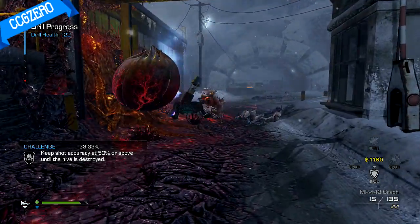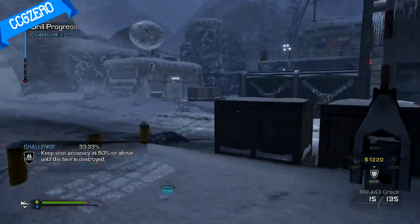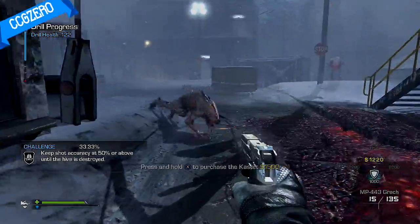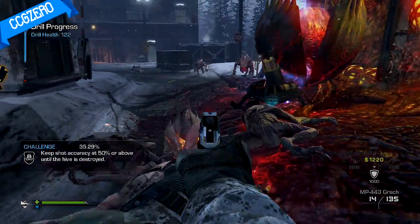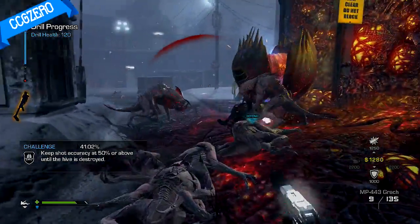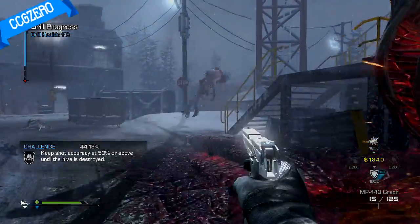So after you find all the locations for every single hive, you have to go to Extinction mode. Start up any game — it has to be on Nightfall. You have to go to the first hive and just destroy it. Then you'll get your 10,000 XP and your achievement, which you guys will see on screen now.